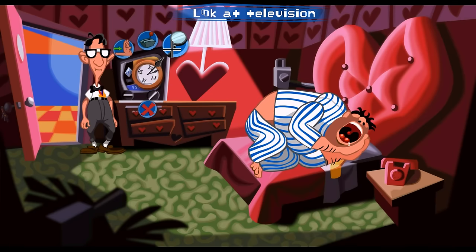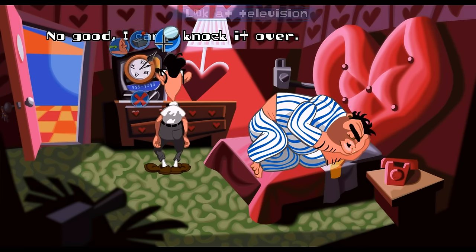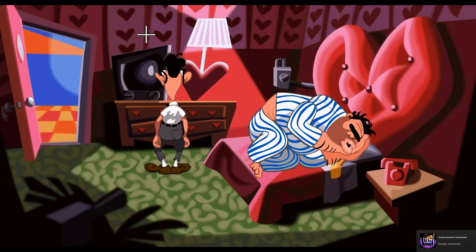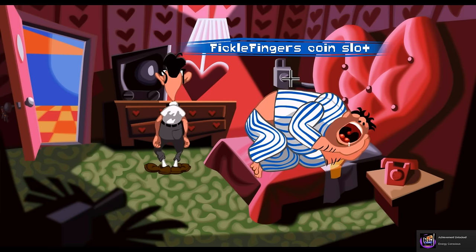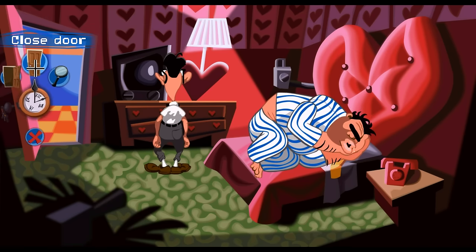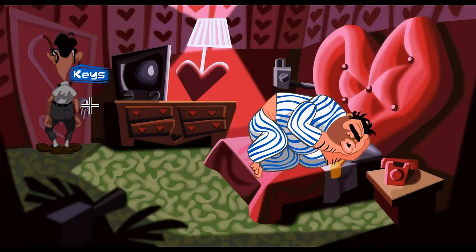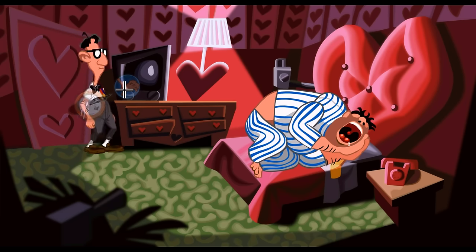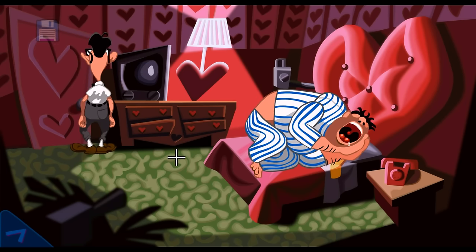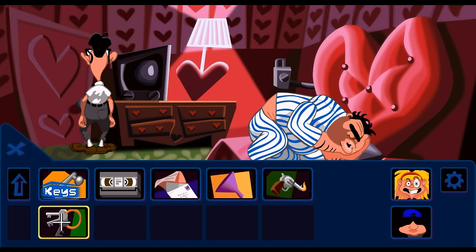We got the sleeping guy on the TV. Can we push the TV? No good - I can't knock it over. Can we just turn it off? I got an achievement for turning off the TV, so that was useful I guess. There's keys in the door, but I don't know if maybe closing the door... Fuck off. There are some keys. Is anything locked? No, but... Do you think that's his car?